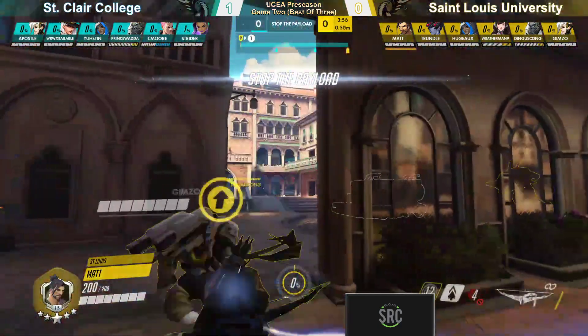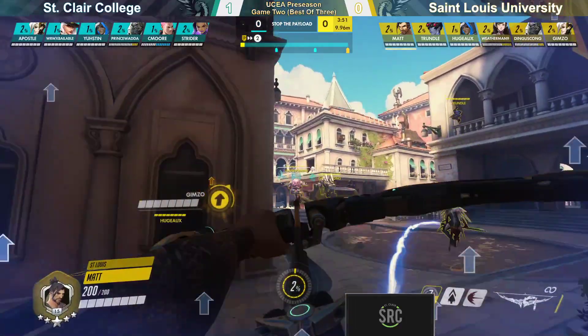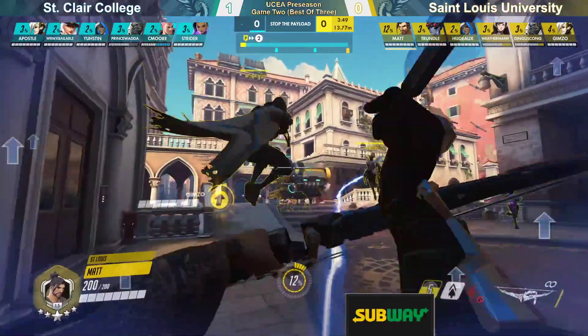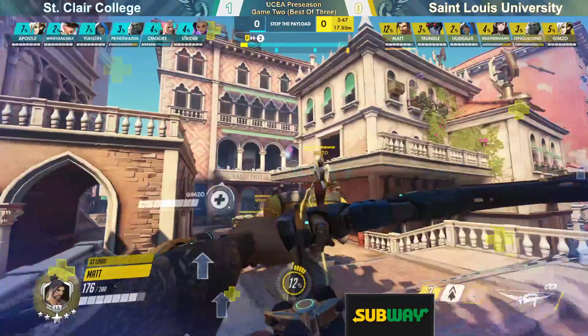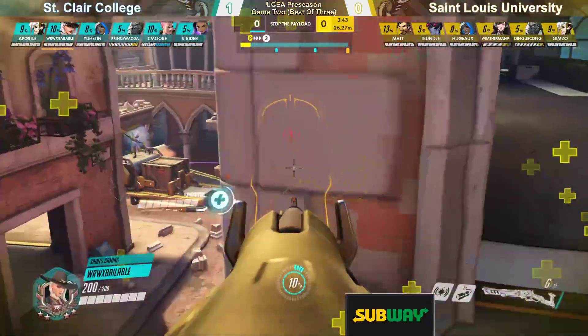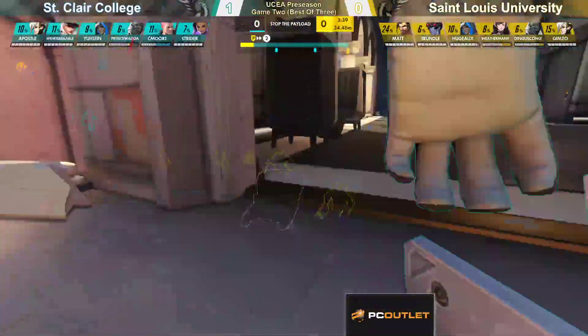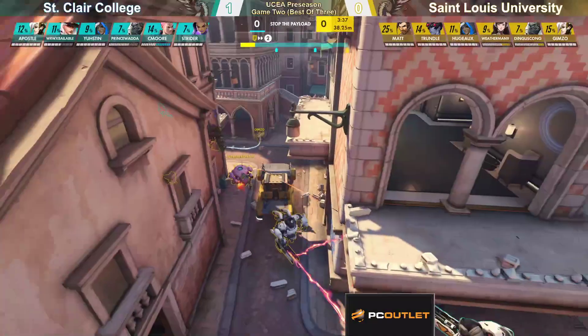Rialto is probably one of my favorite escort maps because it has some really interesting fight zones. Typically, defenders will play off the high ground here on these houses. And we can actually see already Hanzo firing away on the push. Matt doing what he can from range, doing his damage as far away as he can from these diving tanks on St. Clair's side.